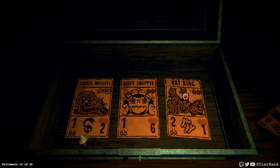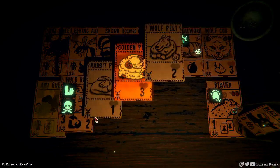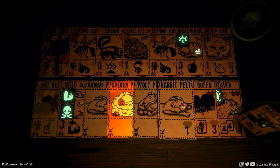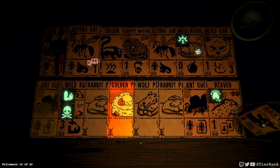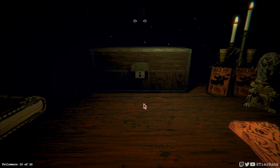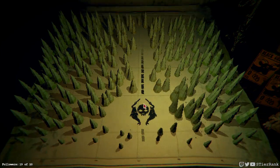Corpse maggots, river sniper, and rat king. Let's see — I don't have a lot of cards that take bone, so rat king doesn't sound super good. I think we'll just do corpse maggots. Was that our second boss or the third? Actually didn't quite catch it. Okay, it was our second — this match has just been going... these matches have been going longer than normal, so I'm losing track of time.